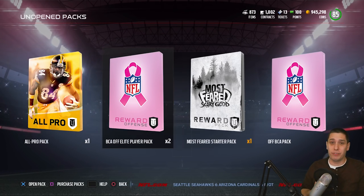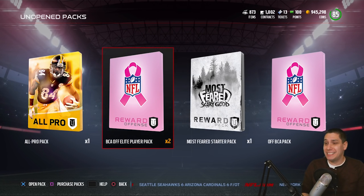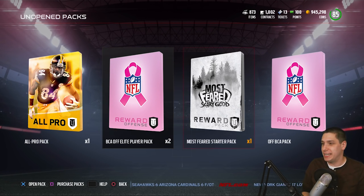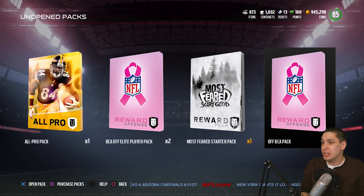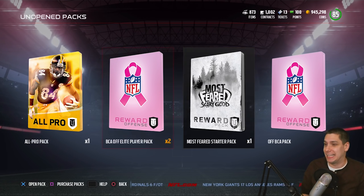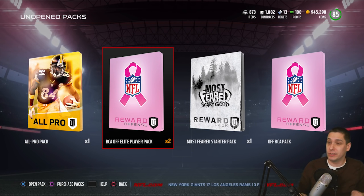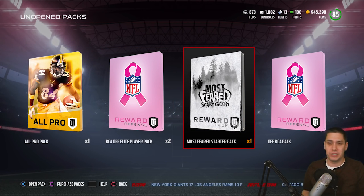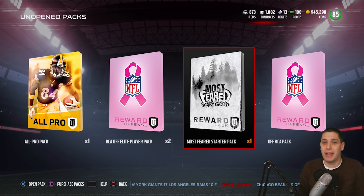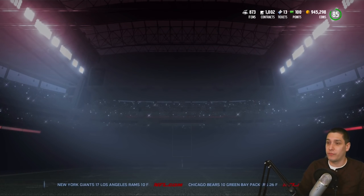I've got a couple of different random things here that I want to go through and open up. I still have some random BCA Offensive Elite players and an Offensive BCA pack. We're going to open those up because I totally forgot that I even had these things. So we're going to open those up as kind of a little bonus at the beginning of today's video. We've also got an All-Pro Pack, a Most Feared Starter Pack, and then we're going to rip some Pro Packs to try and pull Offensive and Defensive players from today's sets.